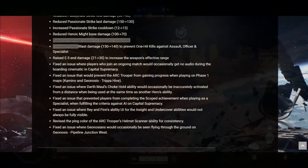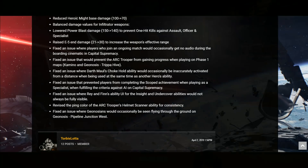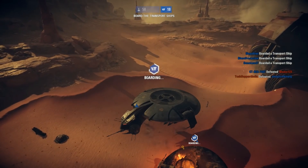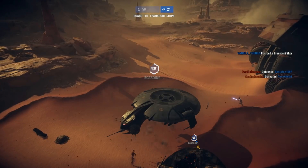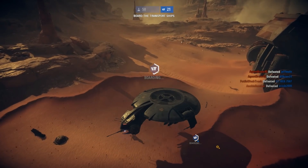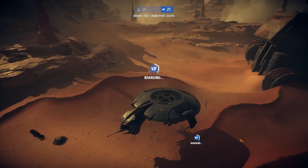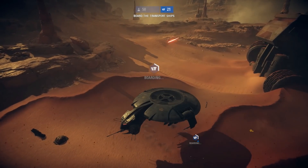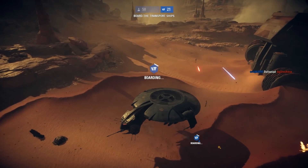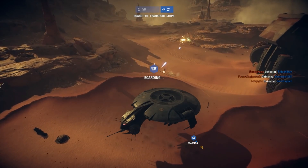For the infiltrator weapons: power blast damage lowered from 150 to 140 to prevent one-hit kills against assault, officer, and specialist classes. The E5 blaster end damage raised from 21 to 30 to increase the weapon's effective range. They also fixed an issue where players joining an ongoing match would occasionally get no audio during the boarding cinematic in capital supremacy, and fixed an issue preventing the ARC trooper from gaining progress on phase one maps including Kamino and Geonosis.